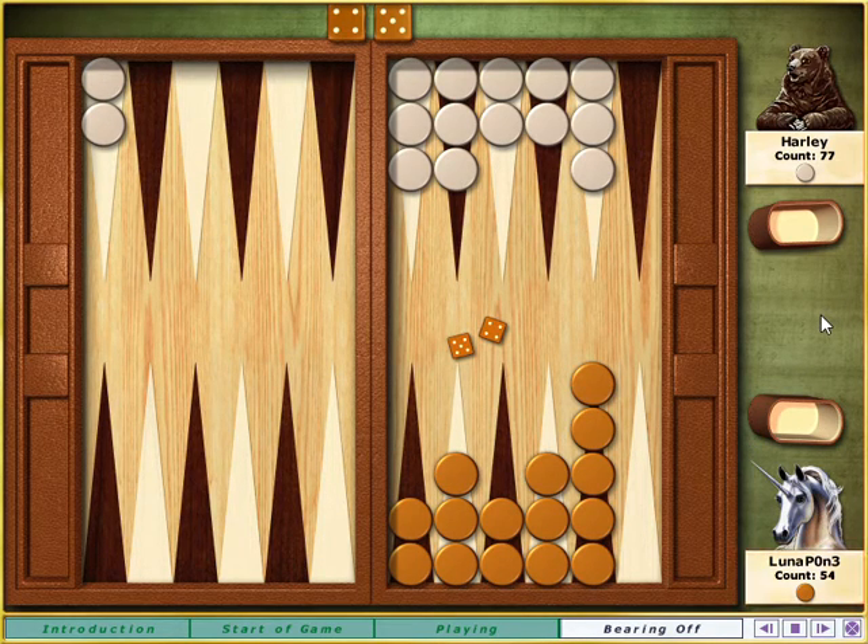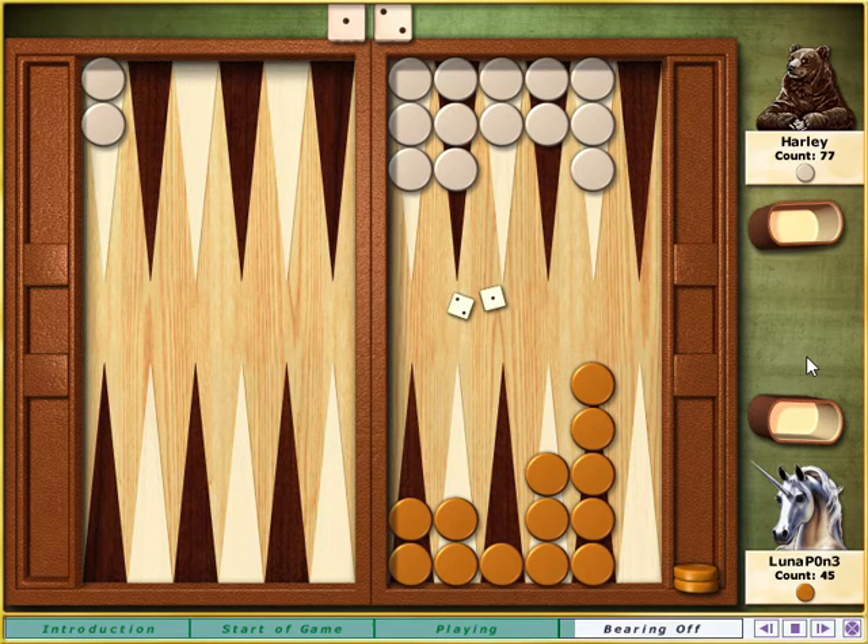Think of the tray for the stones on the side of the board as another point, and you are using your rolls to move stones onto it exactly. With a four and five, you want to bear off stones from the fourth and fifth points in.